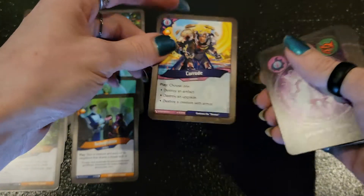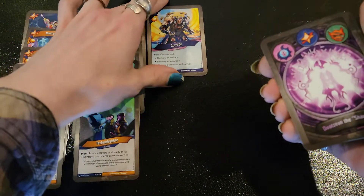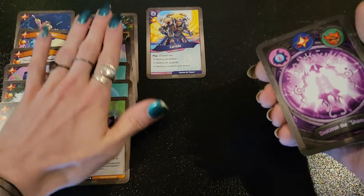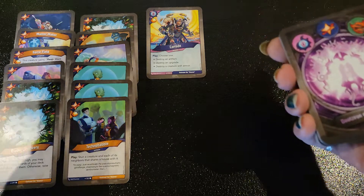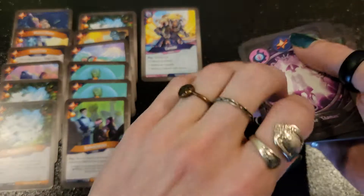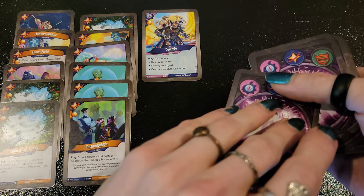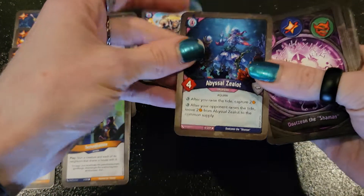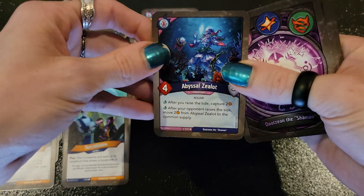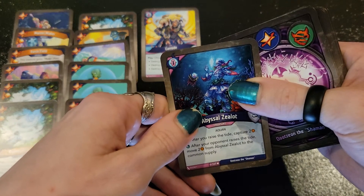Moving on to Unfathomable. We got Corrode — you can destroy an artifact, an upgrade, or a creature with armor. That's really sneaky to combo with your Shield You Later: throw it on an enemy creature during your Unfathomable turn and then just Corrode it right on the spot. Artifact control is also really nice. The Abyssal Zealot — after you raise the tide, you capture two. If your opponent raises the tide, you move two from the Abyssal Zealot to the Common Supply.